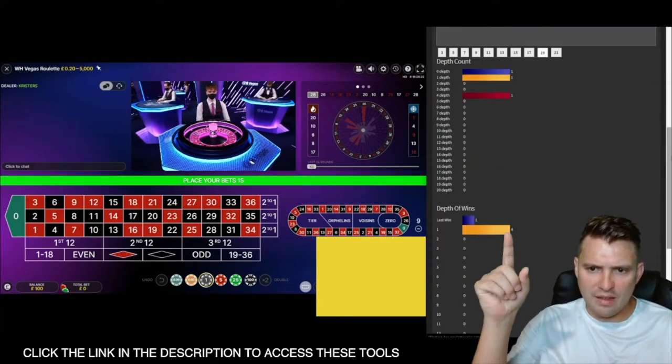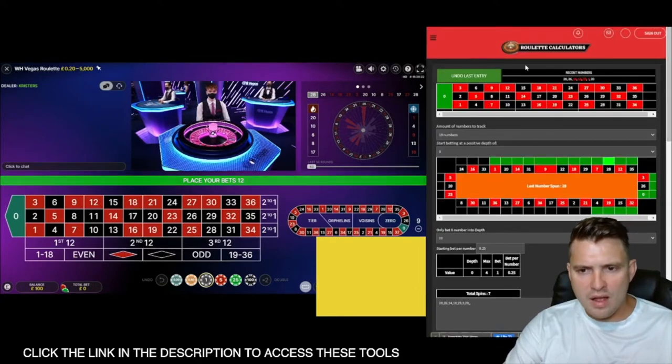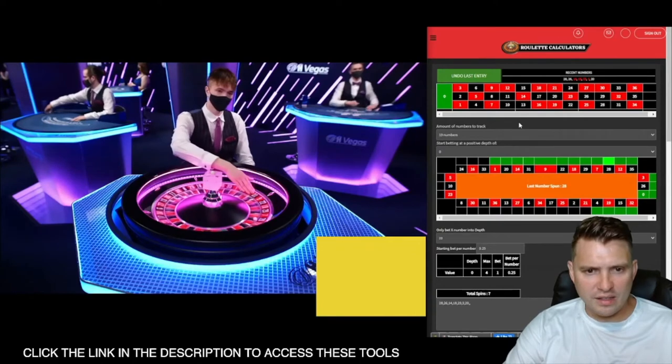There you go — we can see the first one is always minus one, so that's the depth of three, the next one's the depth of one. I think Sam's going to just watch and see if it goes to that unhighlighted section again.